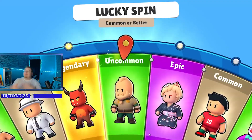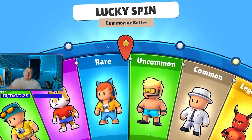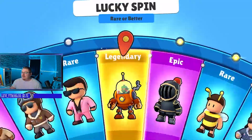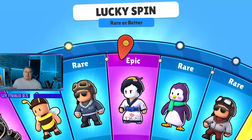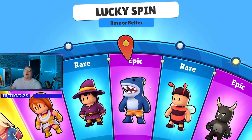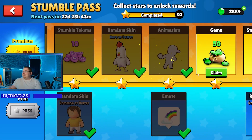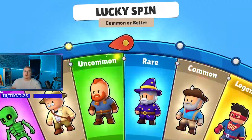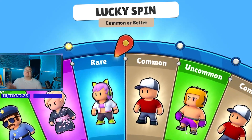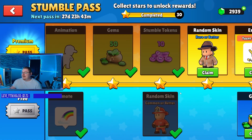Let me know in the comments if you agree — should they get rid of tokens completely? My idea is they should remove tokens entirely and do a transfer system where you convert all your tokens over to gems. The only thing you can purchase with tokens is the epic or better spins, and they don't even update that wheel hardly at all. They need to either get rid of tokens, update the epic or better wheel with new skins, or make things purchasable with both tokens and gems. Something needs to happen — they need to fix that immediately.